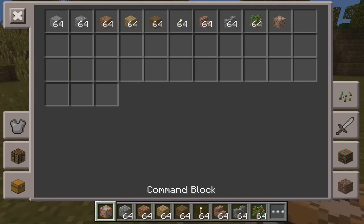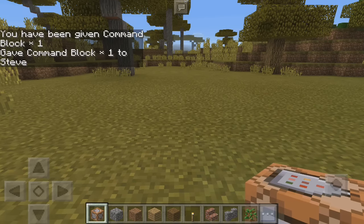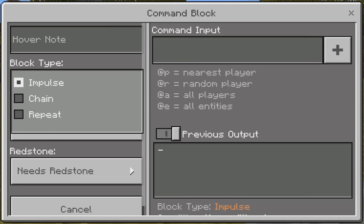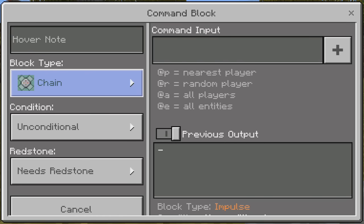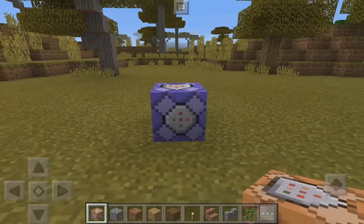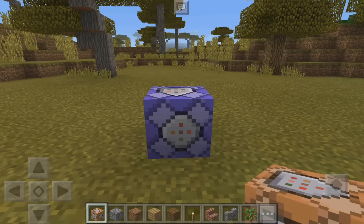So if you had no idea how to do that — especially since you just updated on iOS — that's how you do it. You can also change the command block type: change it to Chain or change it to Repeat. Very simple, you don't have to keep typing in the command to get the different types.